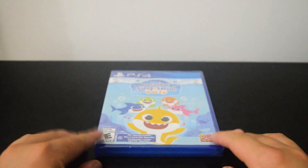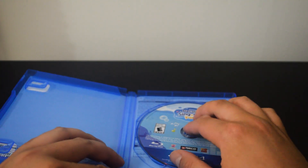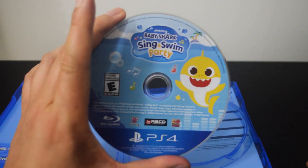Alright, let's remove the seal to see what's inside. Let's open the case. There's nothing inside, just a game disc. Let's check the game disc — here it is.